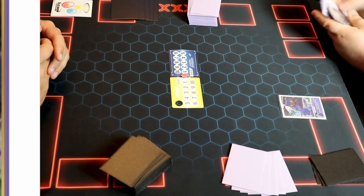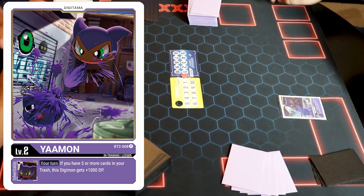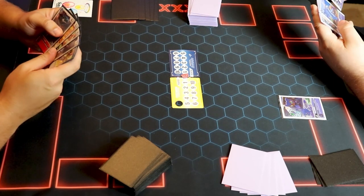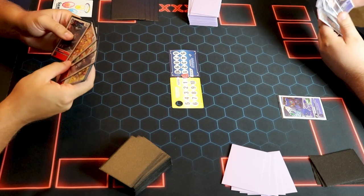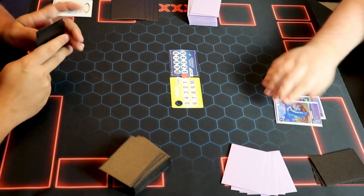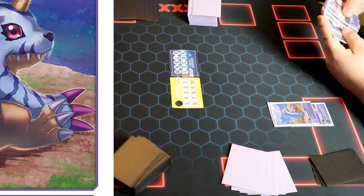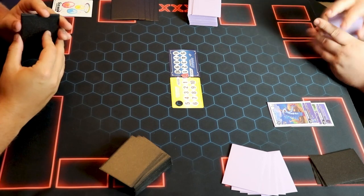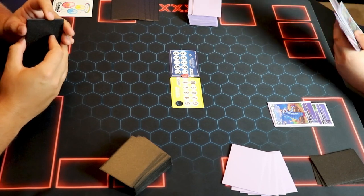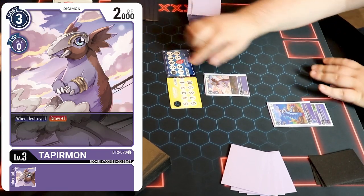We're going to evolve into this Gabumon, which also has another good inheritable — when destroyed, draw two then discard one. Then I will play this Tapirmon, the cute boy everybody loves. When destroyed, draw a card. So purple's all about dying, right?